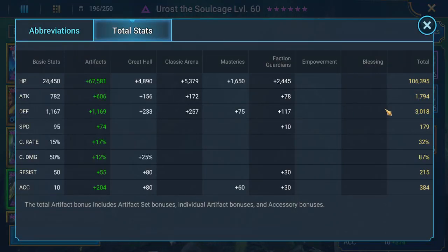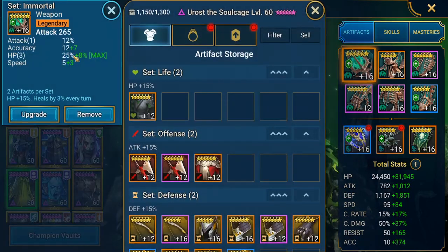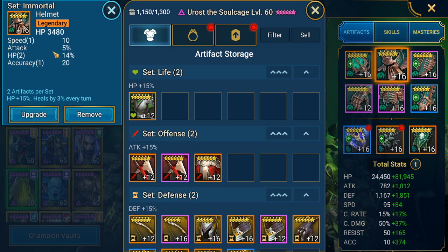These are his total stats. He doesn't need his stats to be that high — 106,000 HP, really good, and you don't need that much but this is a good number. Defense 3000. Speed — you don't need him to be very fast but he must be fast enough to have some turns and heal himself. Accuracy — he needs at least 350, so 384 is okay.